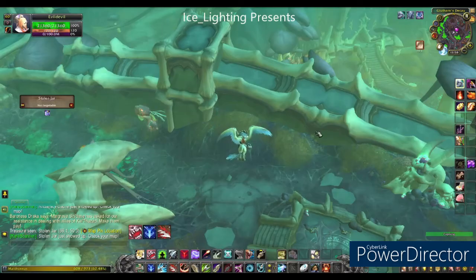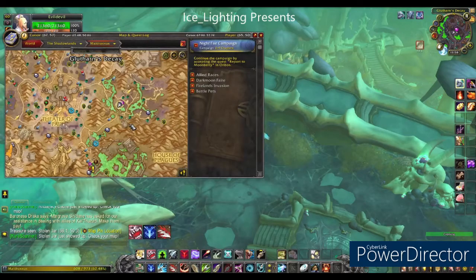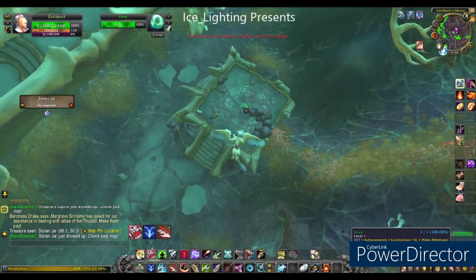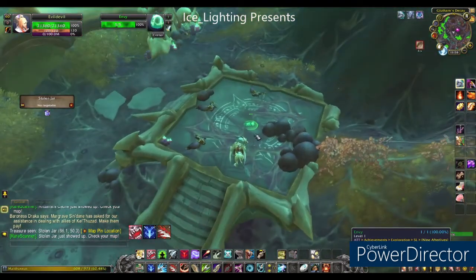For Envy we're going to head south towards Plaguefall, but we're going to stop over in the Decay Area — this is where you will find Envy. Envy is trying to cast some kind of ritual, or is in a ritual circle for some reason.